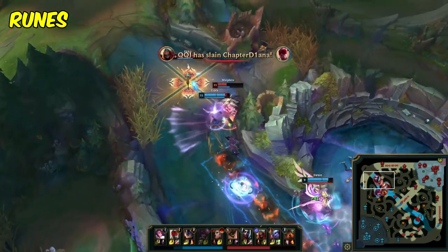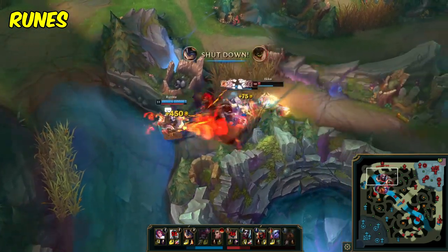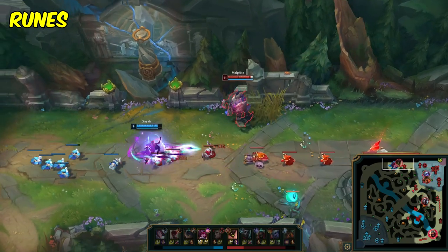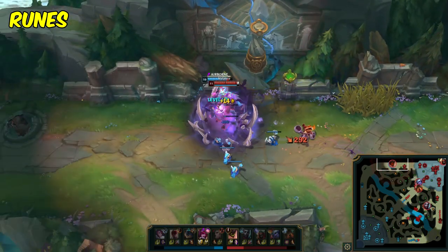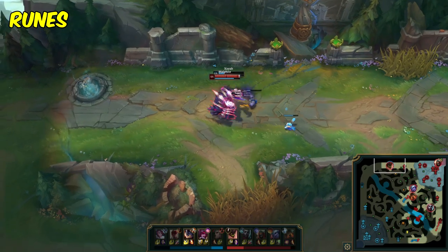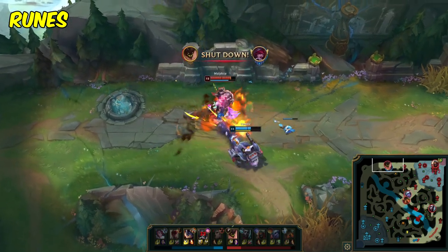If you can't reach the enemy easily, like if they're ranged for example, then it's of course going to be impossible to proc Grasp, and you basically won't have a keystone rune at that point. If the enemy just has really good trades against you for the entirety of the game, like Sylas for example, then it also doesn't really make sense to walk up to proc Grasp, because they're going to force an extended trade on you and then you won't be able to play the game. In these cases, it's better to go Comet as it's non-committal, and it gives Malphite more agency and harass through his Q.